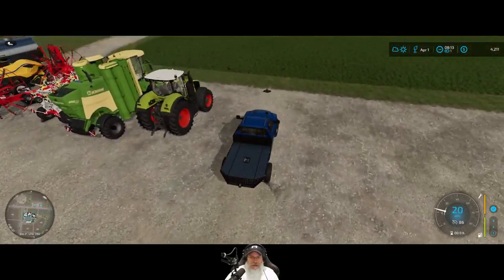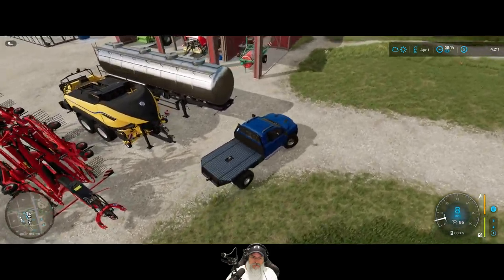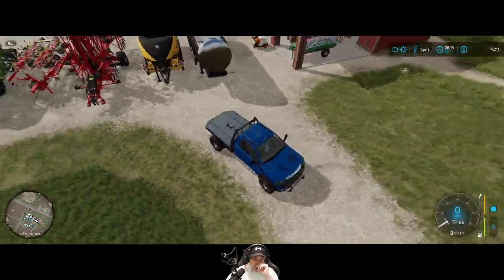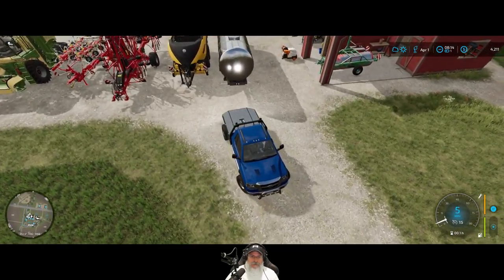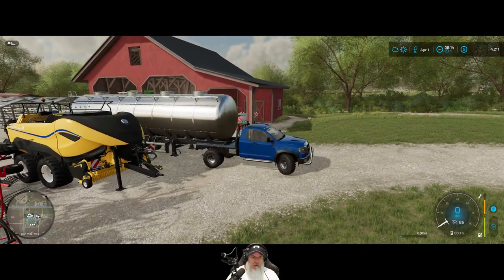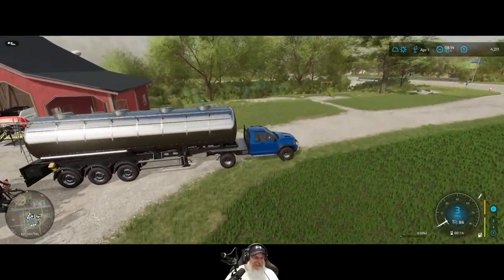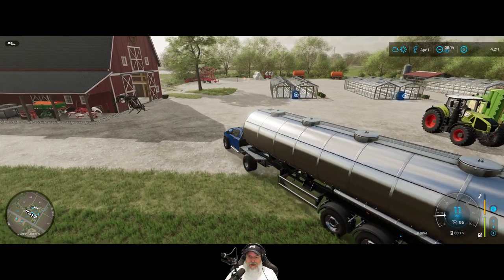Let me jump back in and make sure I can actually attach to it. Oh, that makes seeing out the back window very difficult. We're not going to be able to back up in first person in this truck. We can attach automatically because apparently we can't get underneath there to attach it ourselves. Look at that tanker - it's awesome! Our massive 400-plus horsepower pickup truck can pull it like it's made of feathers.